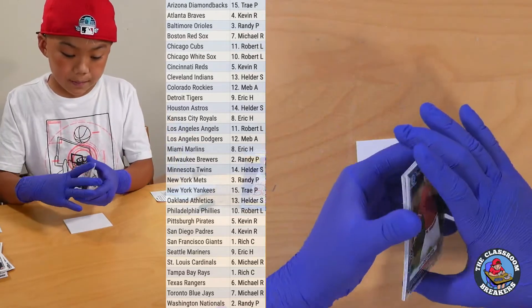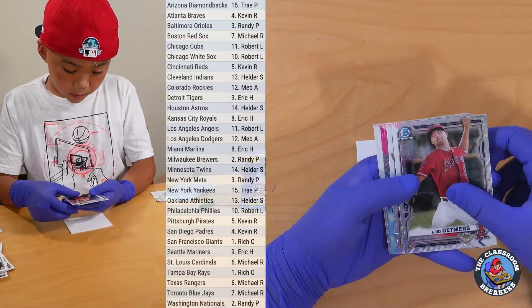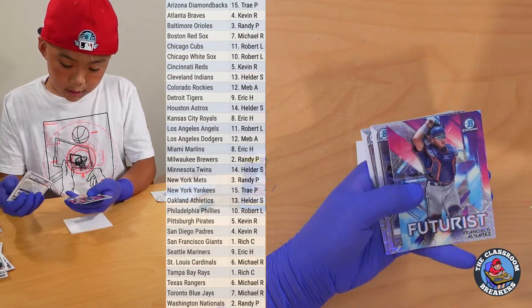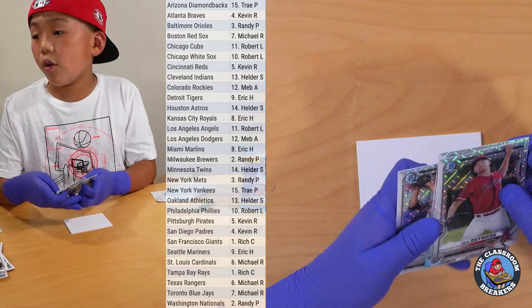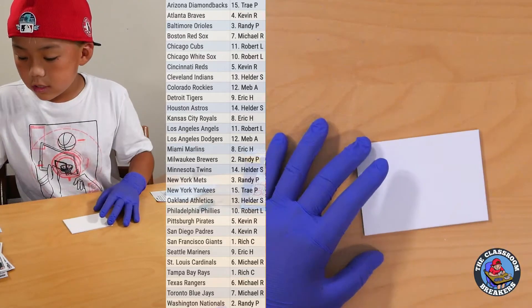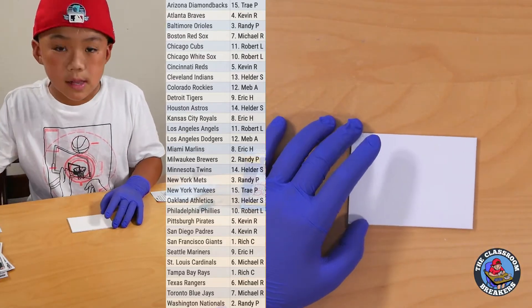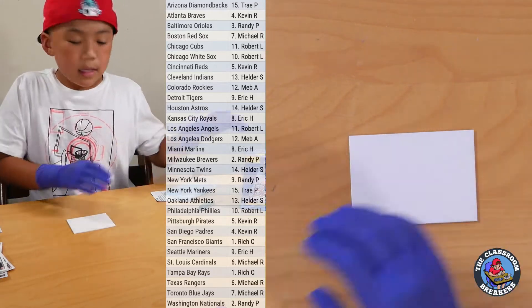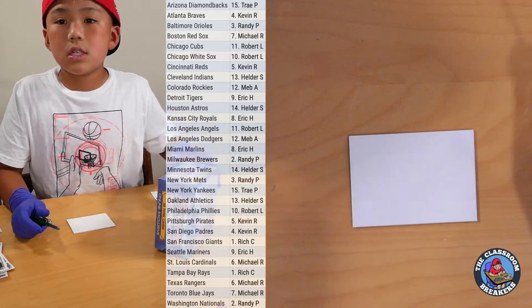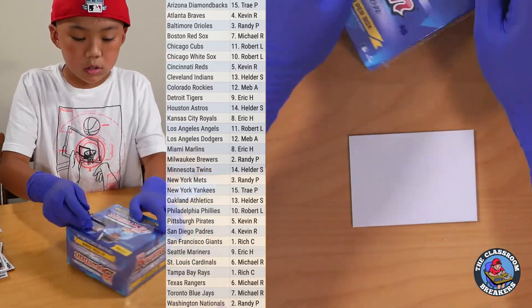That's the first Mojo pack. Starting the second with Reed Detmers, Riley Green, Francisco Alvarez, Christian Robinson, and a Grayson Rodriguez. So that is it for our Mojos. Do not miss out on our next break — we will have 20 of those tomorrow.